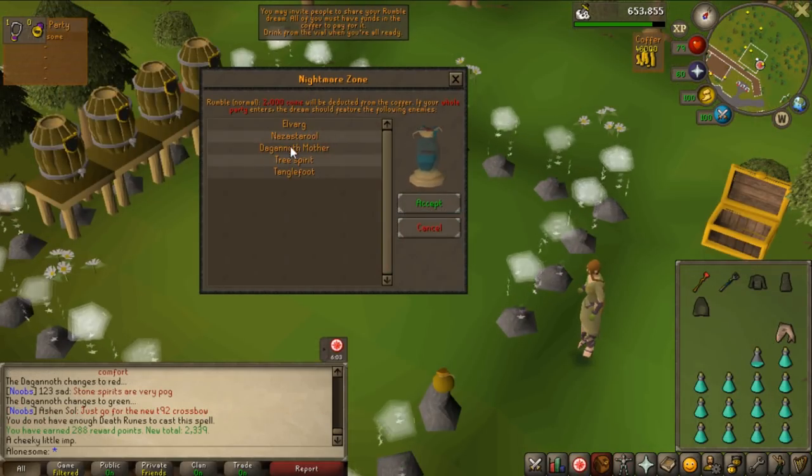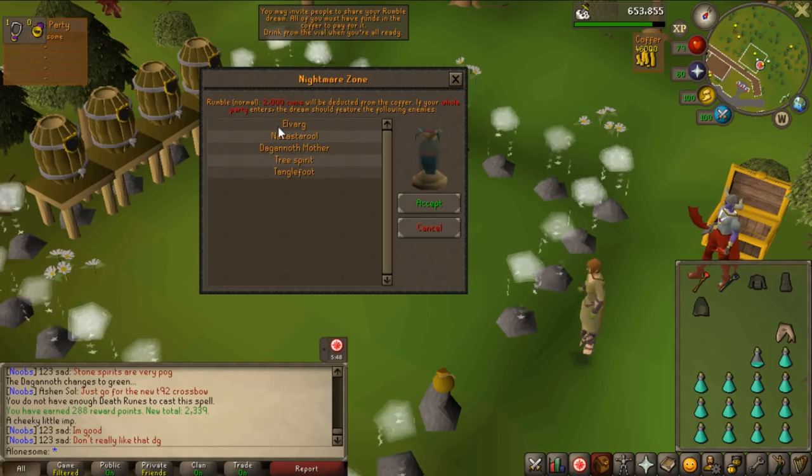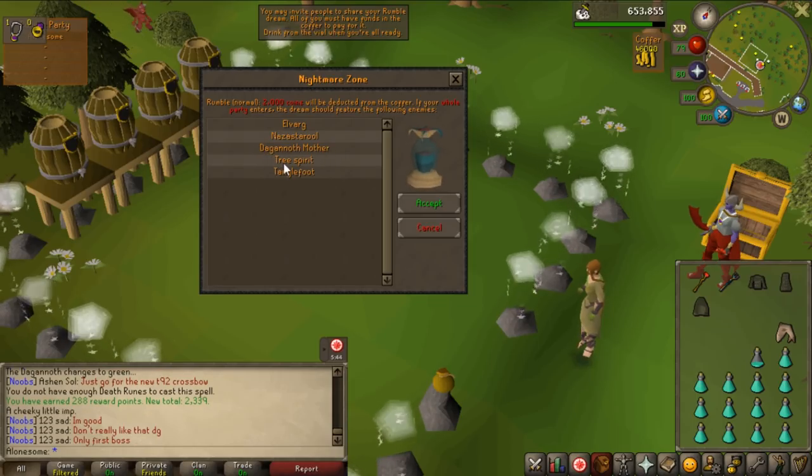I did one try on the hard one and one on the easy one, and I have the worst monsters unlocked. I can't customize anything because you need at least five of them. I have the dragon which is fine, but the Dagannoth mother is painful, tree spirit is okay, and tanglefoot is really annoying because you have to use the magic secateurs to kill it. Overall this combo is terrible and I only have these five, so I need to do more quests before I can actually do the Nightmare Zone.